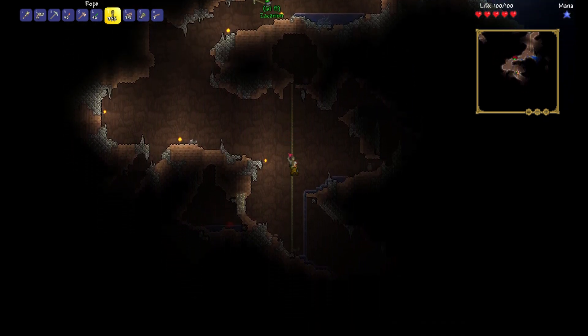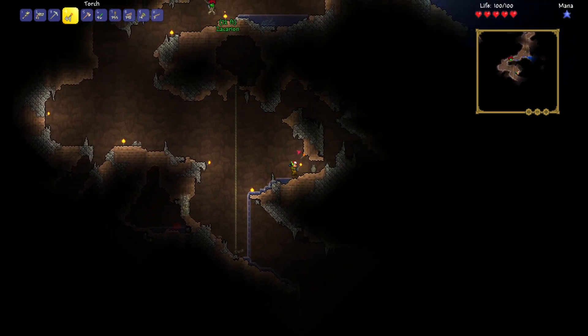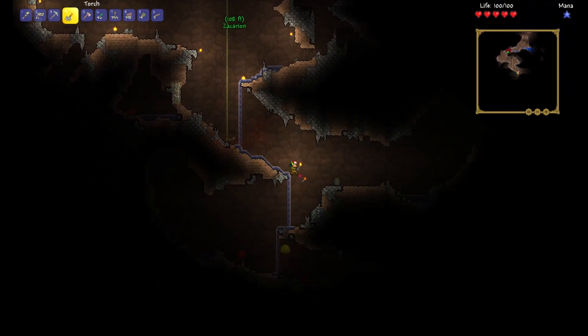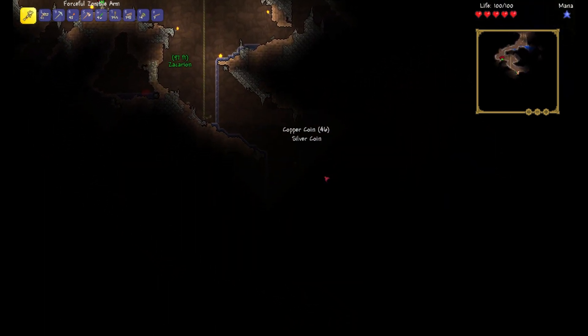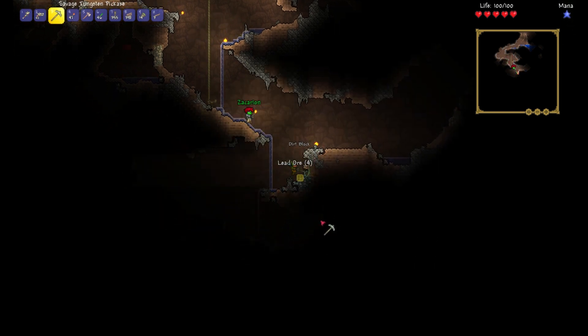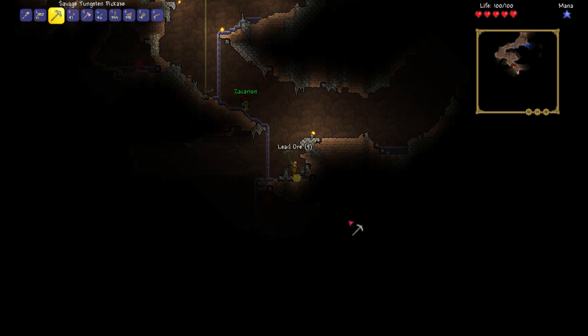I'm actually starting to like ropes — they're very easy to place and you get tons of them. I never really used them before either, but when you're a brand new character it's almost the easiest way to get up and down caves. Found some lead. I love your character skin because I can see you a mile away.